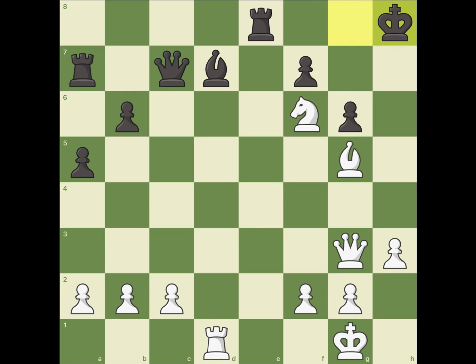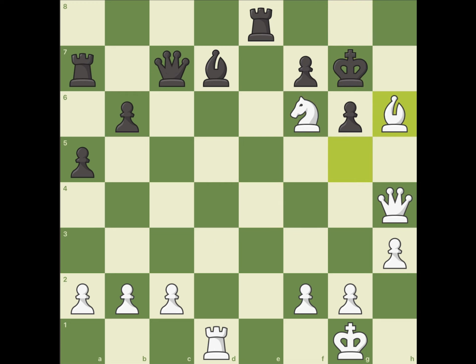King h8 is a mate in 3 after queen h4, bishop h6, and bishop f8 discovered check.